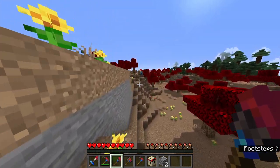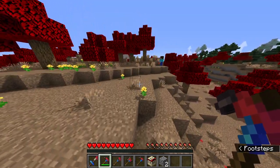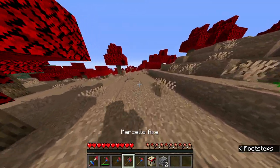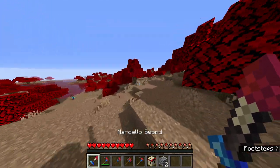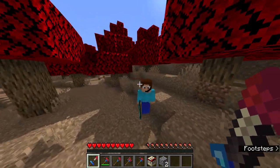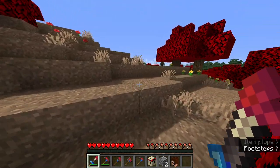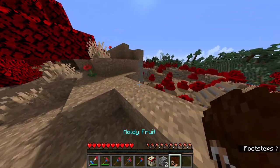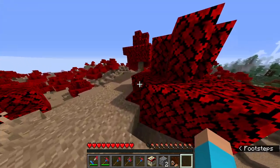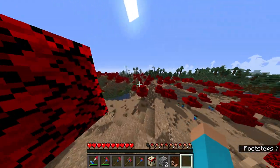Marcello tools are more efficient when mining Marcello-specific blocks. The sword does more damage to Marcello-related mobs than it does to normal mobs. So let's kill a moldy — see, I dropped a moldy fruit, which gives you every positive effect in the game. That took two hits.